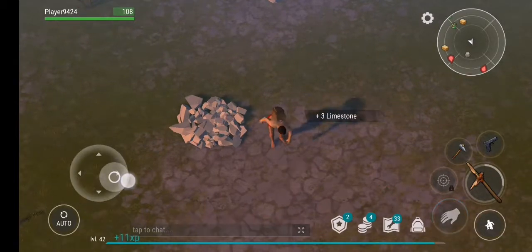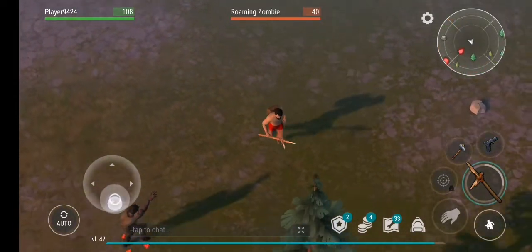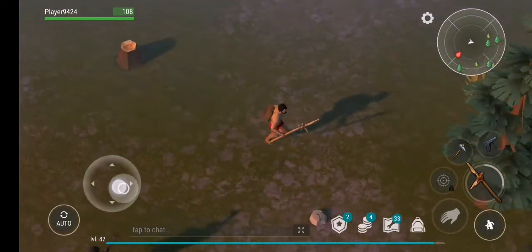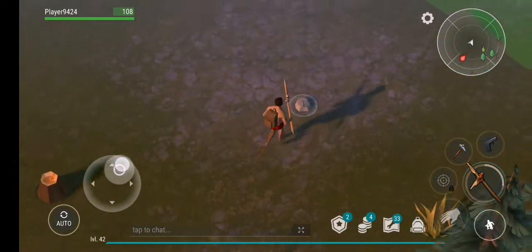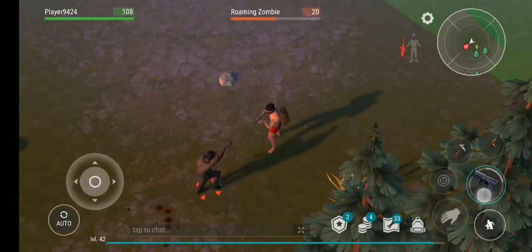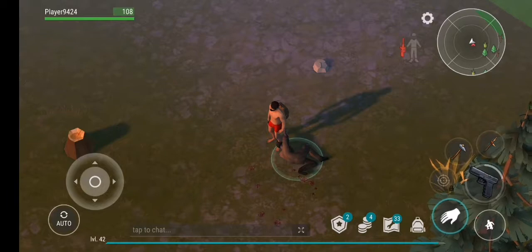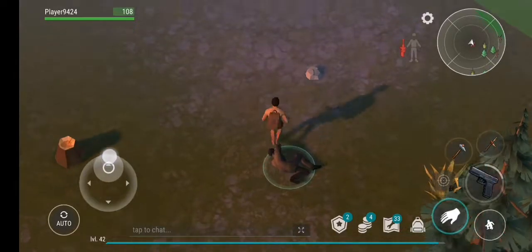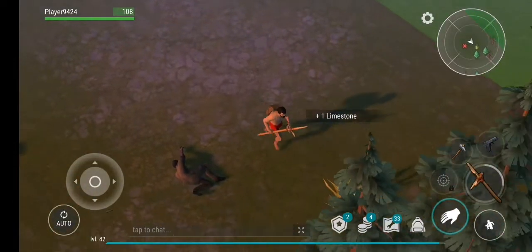Five times for the limestones and four times for the rocks. Let's fight one of these — here's a zombie. These are like level one zombies so they barely hurt; you can kill them pretty much right away. I'll just shoot them. The thing about the gun is they have durability, and I usually don't use it too much because I can use it in better situations.